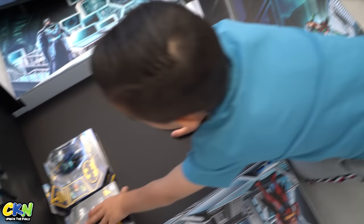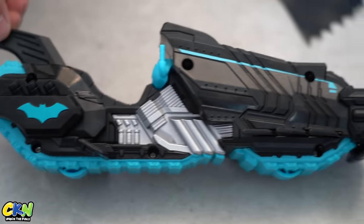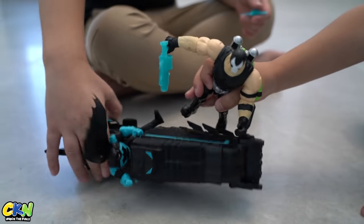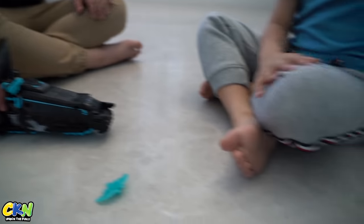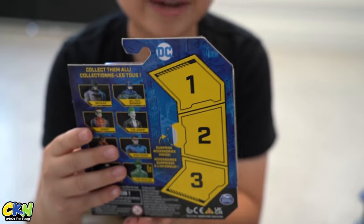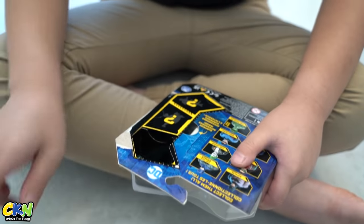Oh, these are so cool! Here we have the Moto Tank Bane vs. Batman. This is the Batman Moto Tank and it is half motorcycle and half tank. So this is the four-inch Batman figure and it comes with three surprise accessories. Rip it! And then remove this, and then let's see what I get.